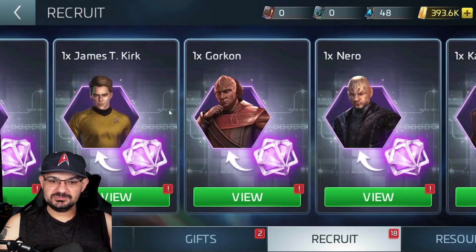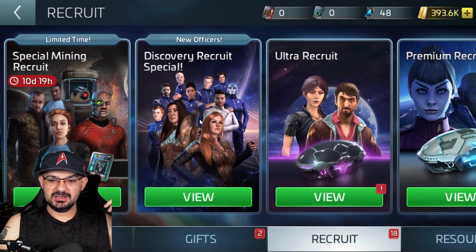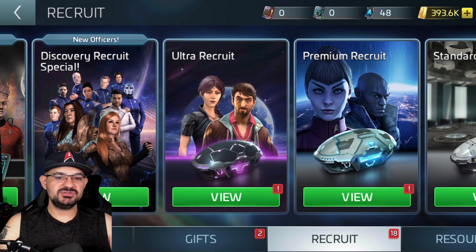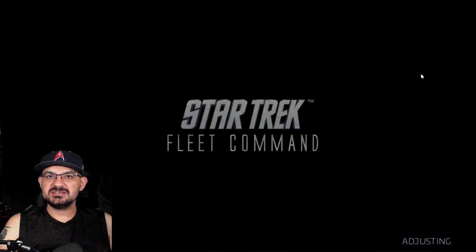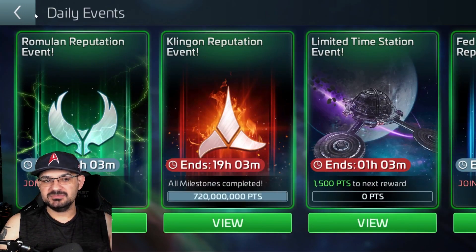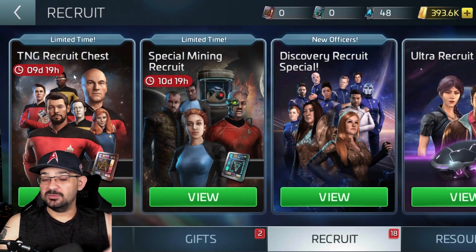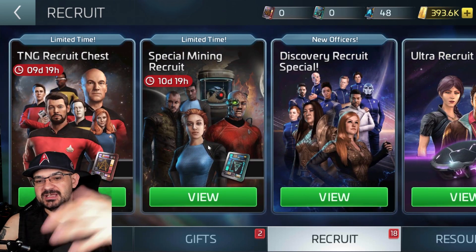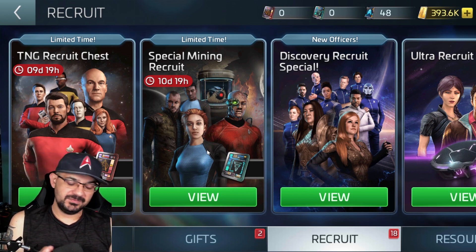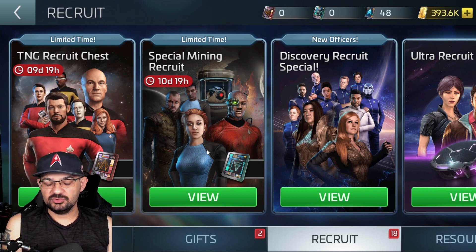This is why I'm suggesting they start adding more: a Borg pack, a TNG pack, a mining pack, Kelvin era packs — packs on packs of choices. If the UI gets too cluttered, do it like the vent tab. In the vent tab we already have segregated tabs, so why not add folders called 'officer recruits' where you specify all these in one folder, and all your transporter shards in another folder?